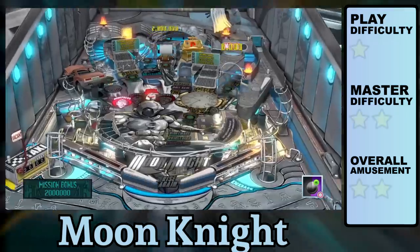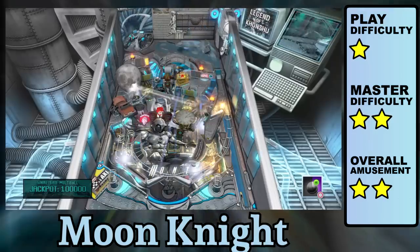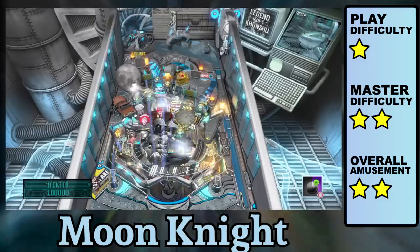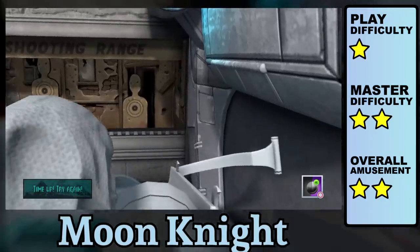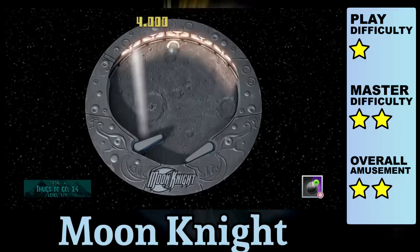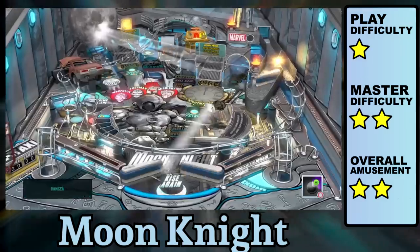Moon Knight would have been a rather unremarkable table if it weren't for its unique art style. The monochromatic gray or silver really comes down to taste but certainly makes the balls harder to see. I also don't appreciate the glowy multiballs, probably because it makes things blurrier. Some extra features include a broken shooting gallery and an empty bonus playfield. I wish Zen would integrate these extra playfields more elegantly — like put them in the backboard or coming out of the ground instead of just warping to another screen.